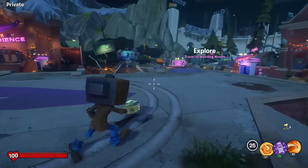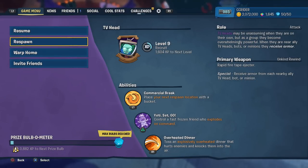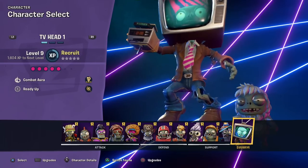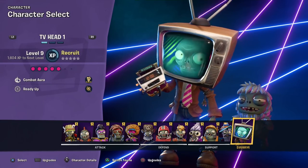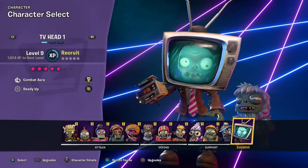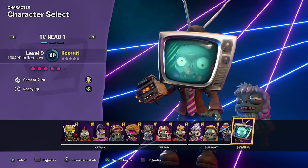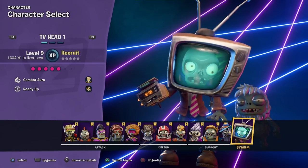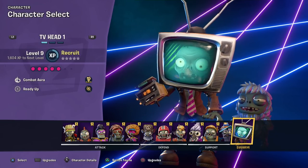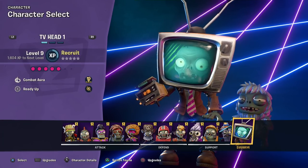Hello ZebraHerd, welcome back to Plants vs. Zombies Battle for Neighborville. Today we're taking a look at another new class — this time it's going to be the TV Head Zombie. Last episode was the Wildflower, basically the same thing: a Swarm type class with the same moves with different names. It's the same class, just looks really cool. I really like the TV Head Zombie though — I think aesthetically I like him a little bit more. He has that retro feel, a TV for a head, and a VCR player as his main weapon.